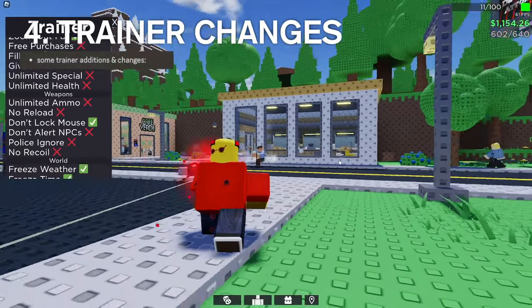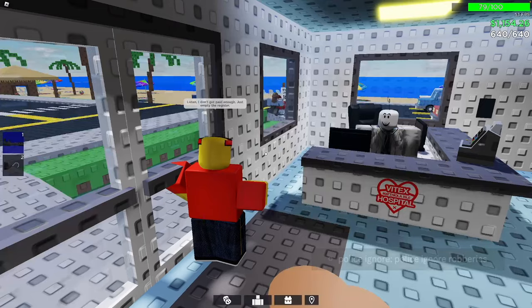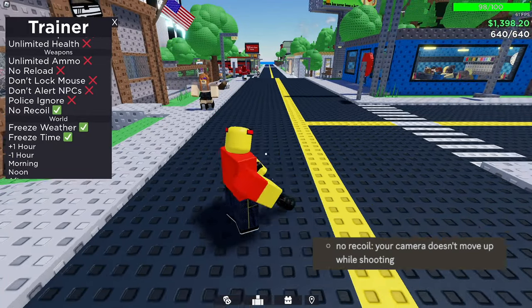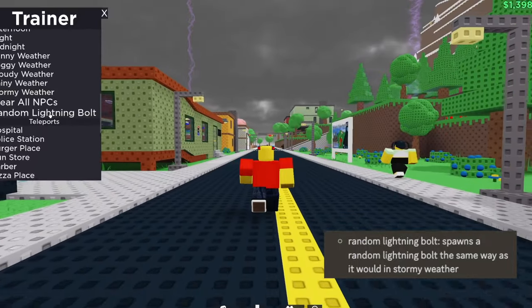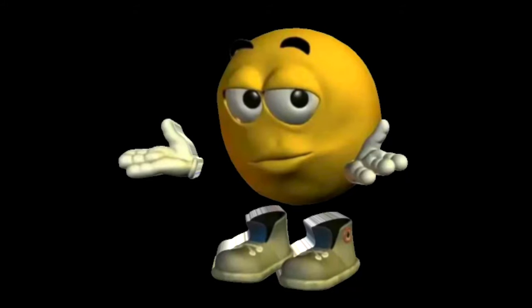Next up, we got trainer changes. "Don't Alert NPCs" basically doesn't alert them when you sneak near them. "Police Ignore" basically makes the police ignore you if you rob something. "No Recoil" is pretty self-explanatory. And the Lightning Bolt is literally the best feature in the entire game — you can now change the weather however you want. That's pretty much it for the trainer.